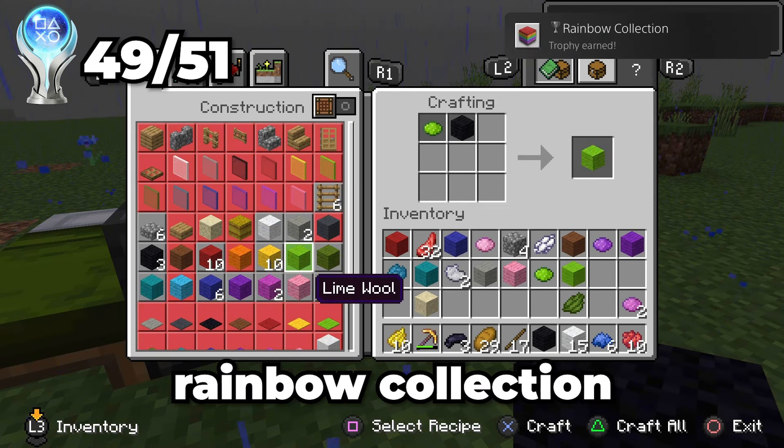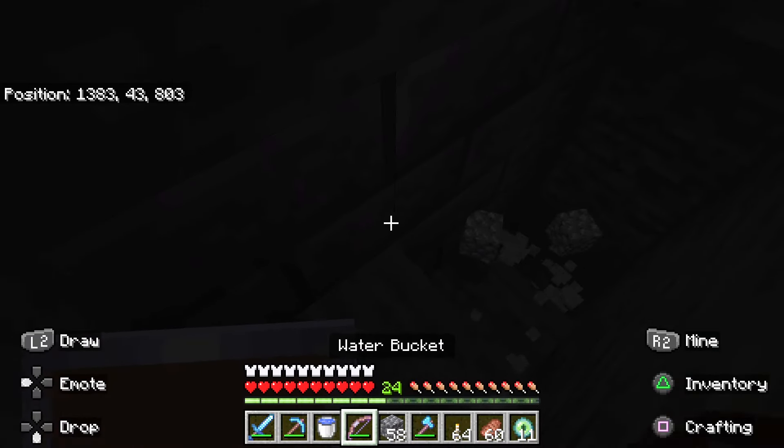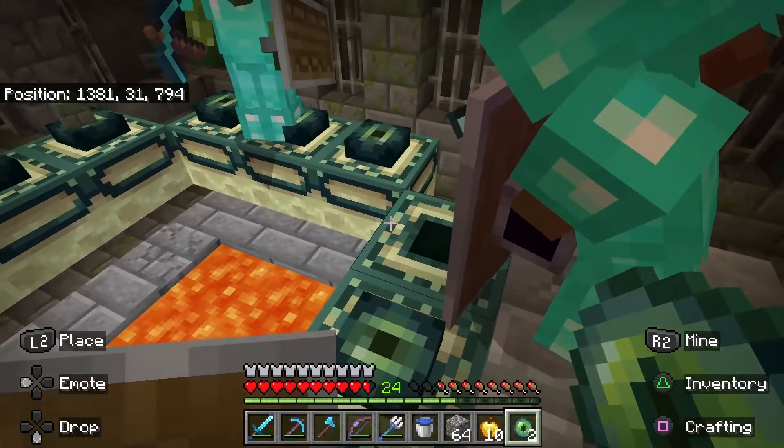Now it is time for the grand finale — the ender dragon. But first, I needed to find the stronghold. By throwing an eye of ender, it will point the direction of the stronghold. At some point, the eye started pointing backwards, and eventually I pinpointed the location of the stronghold. I found it! Once I got into the stronghold, it took me an extra 10 minutes just to find the portal room. But once me and my friends all got to the portal room, it was now game on.